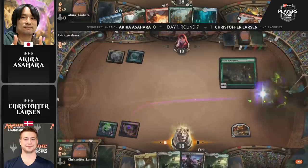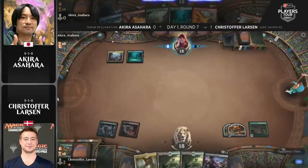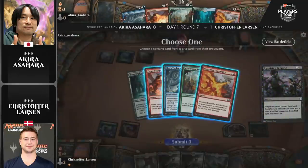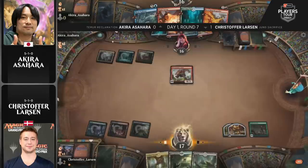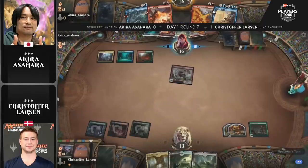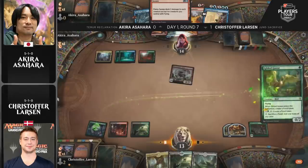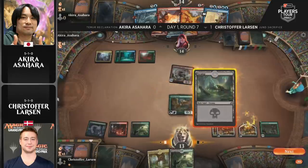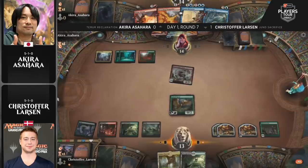Larson had a Gilded Goose, which got Stomped, but he follows up with Trail of Crumbs and two food tokens. Asahara takes a more aggressive stance, running the Stomp right into Bone Crusher Giant. We see Agonizing Remorse, but nothing really moving forward yet for Larson, who stares down a hand of three lands — he'll have to lean on Trail of Crumbs. The Gilded Goose is also nice as an additional sack outlet to cycle through food tokens. Akira is now on the Teamer tempo-beatdown strategy with Bone Crusher Giant and cycling Shark Typhoon.